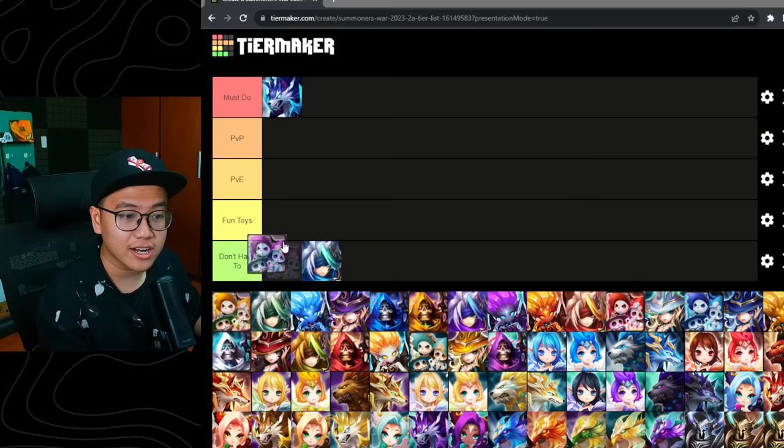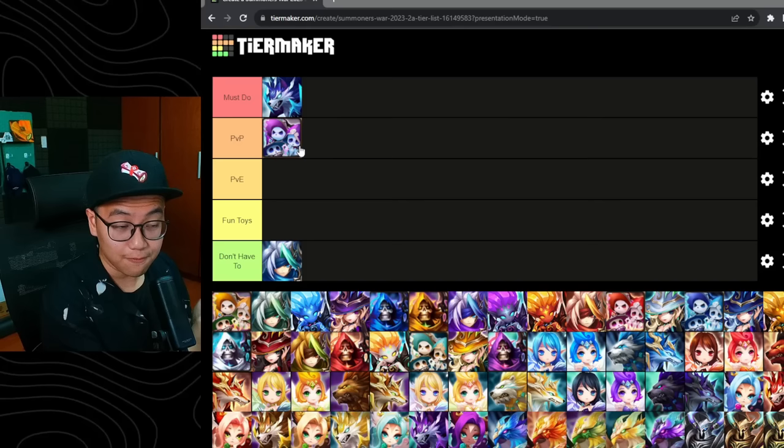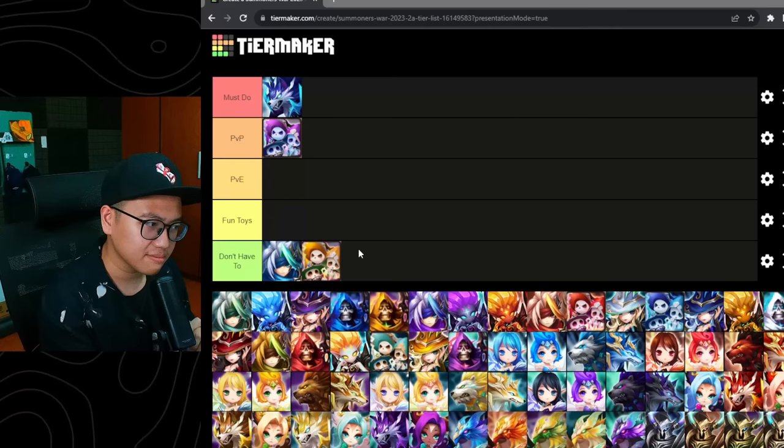We have the Dark Hau, who is very good against Kinky and many other light units in guild content. So it is a must-do PvP unit, mainly for siege. We have the Wind Hau — I would say don't have to. Nothing too special. It's like a mix between damage and healing, but I'm not a fan of this unit.